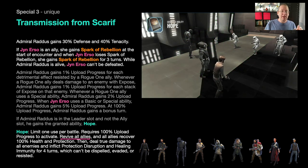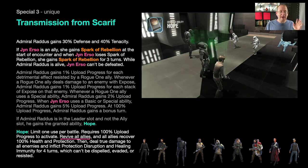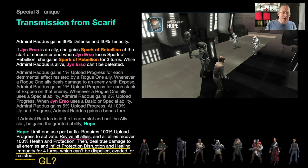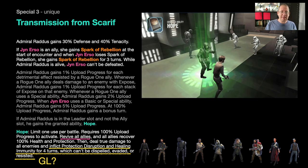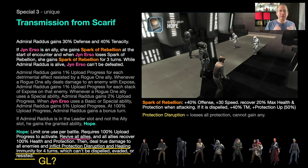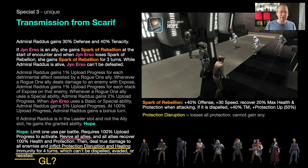Hope dispels bonus protection and likely normal protection too, making enemies completely vulnerable. What I'm curious about is whether this affects a galactic legend — if a GL loses all their protection and cannot heal, combined with the circular defense I'll get to in a moment, this team could potentially go against a couple of GLs. It can't be dispelled, evaded, or resisted.